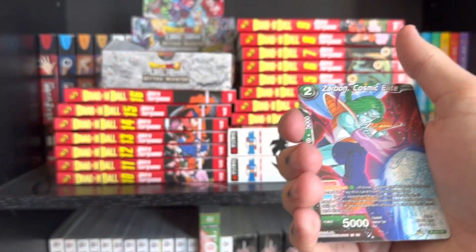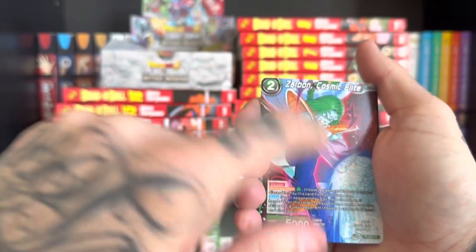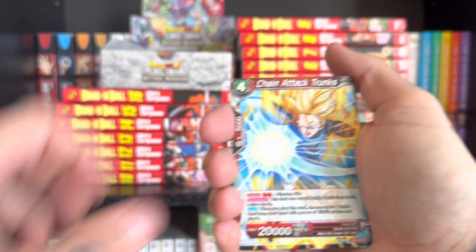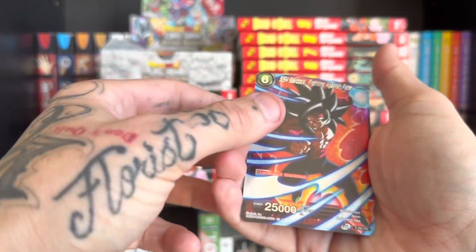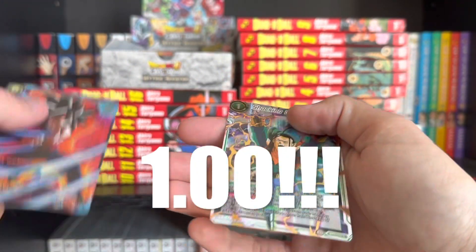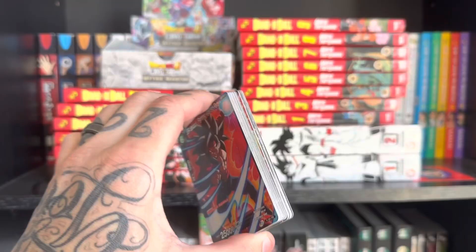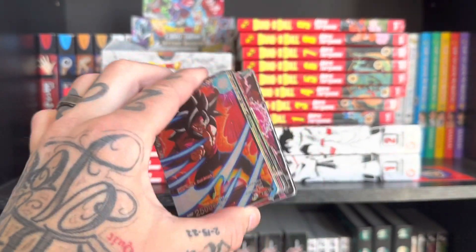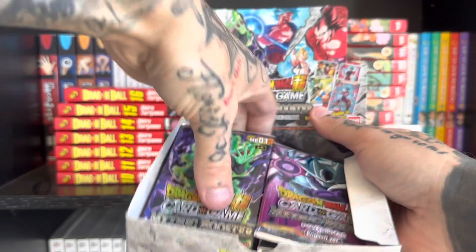He wasn't that good, I didn't like him. Dragon Ball, Broly. I could build a deck with all these, I'm sure. Something cool, and a common — Shocking Death Ball. I do got to say though, look at that stack of foils, that's good. We're not even halfway through the box yet.